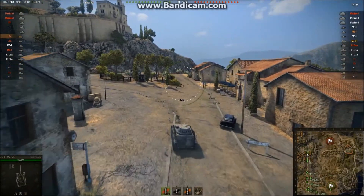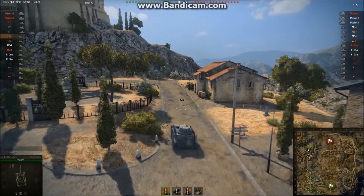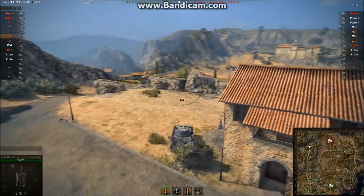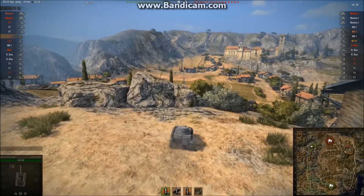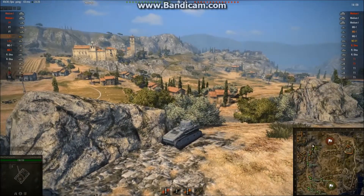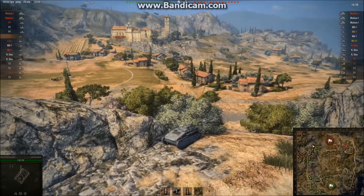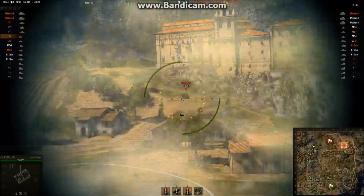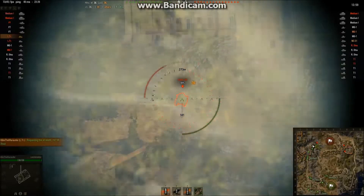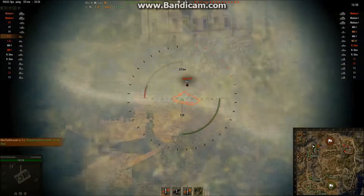This is what I might consider the worst map in the game — it's just such a boring camp fest. Province. This is what I do pretty much every time I have that south spawn on this map: just come to this rock and camp this corner. Victim number one is just sitting there waiting to get the shit kicked out of him, so might as well do it.